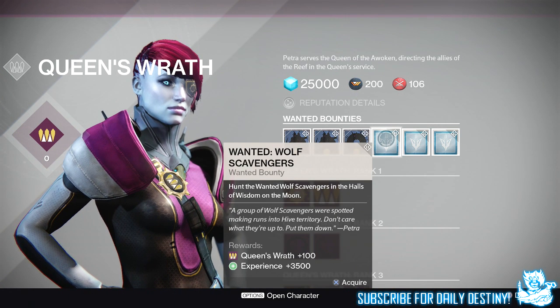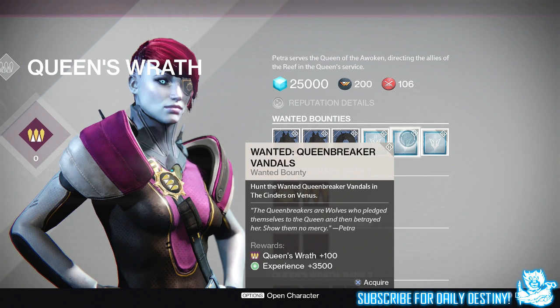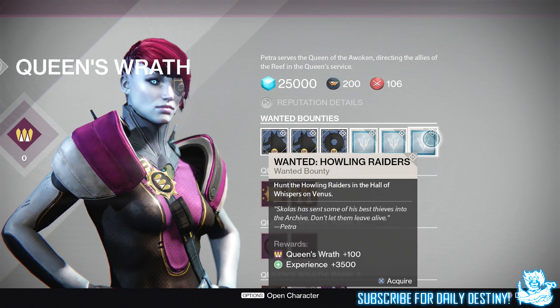Next is Wanted: Wolf Scavengers — hunt the Wanted Wolf Scavengers in the Halls of Wisdom on the Moon, giving 3500 experience and 100 rep. Then Wanted: Queen Breaker Vandals — hunt them in the Cinders on Venus, giving 3500 experience and 100 rep. And finally Wanted: Howling Raiders — hunt the Howling Raiders in the Hall of Whispers on Venus, giving 3500 experience and 100 rep.